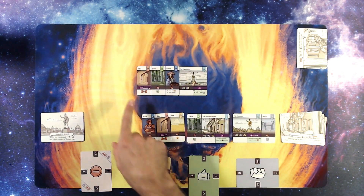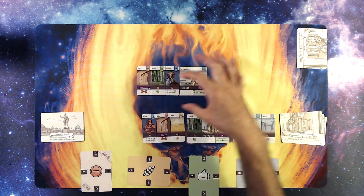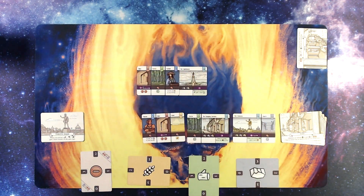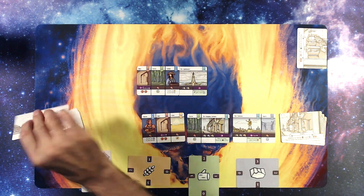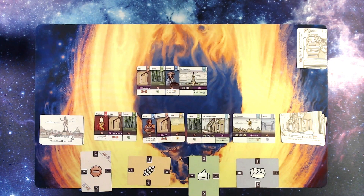Now I have my two victory points per abandoned wonder, but those lock in there because I can't fit a card here or over the lighthouse. I'll flip another district card. The new card is the Treasurer: double the money in your storage, five victory points if I have more commoners than royals, and a forest.